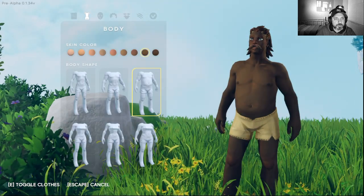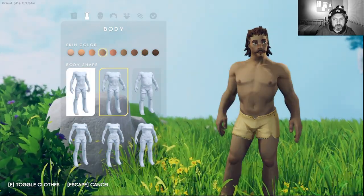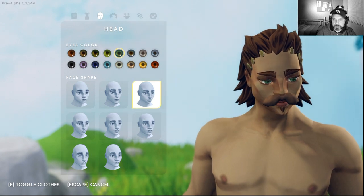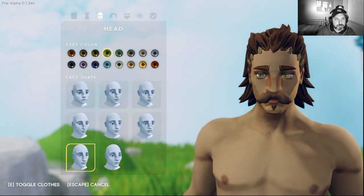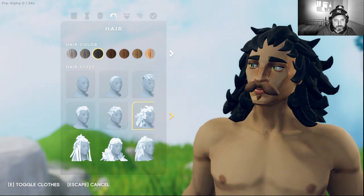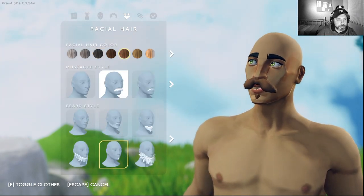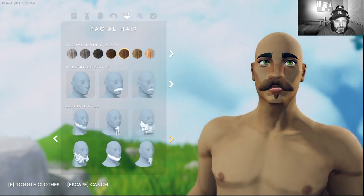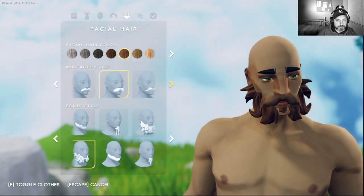There are different body types and base shapes. It's a little bit cartoonish but good. Let's go with green eyes. Some kind of wild black hair - we are bold now. Then we have to get some beard on our face. There's a different selection here - that beard is fine, and there are very big ones too.